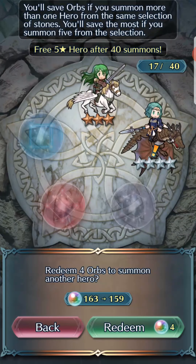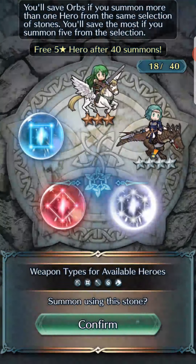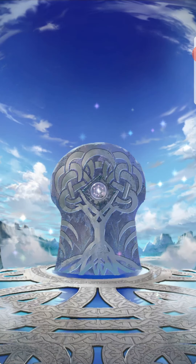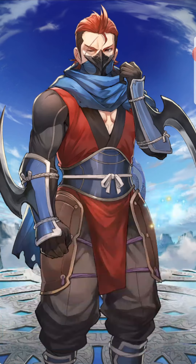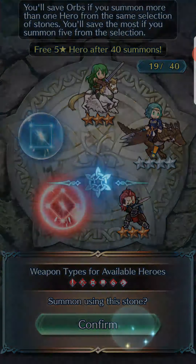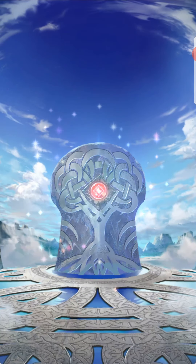Now, can his quote-unquote sister come out? It's not his sister, but even in the Forging Bonds they pretend she's his sister. But if you played Three Houses, then you already know that Flayn is not his sister.